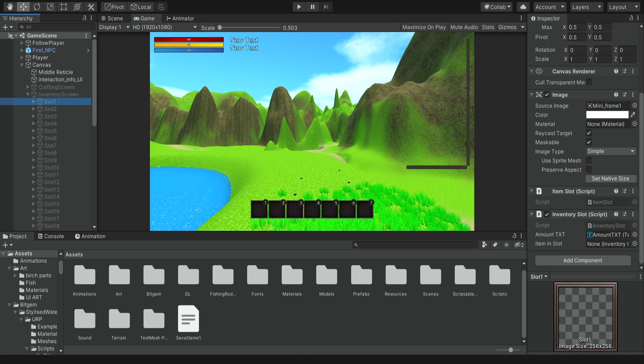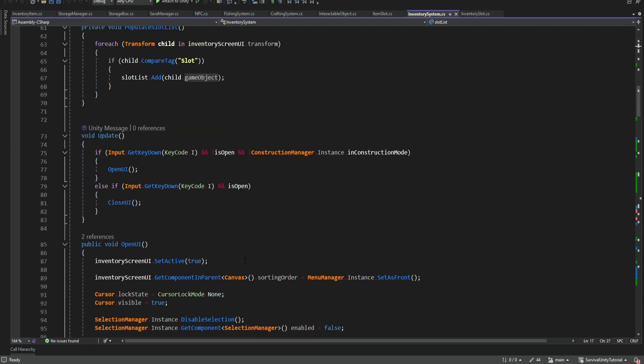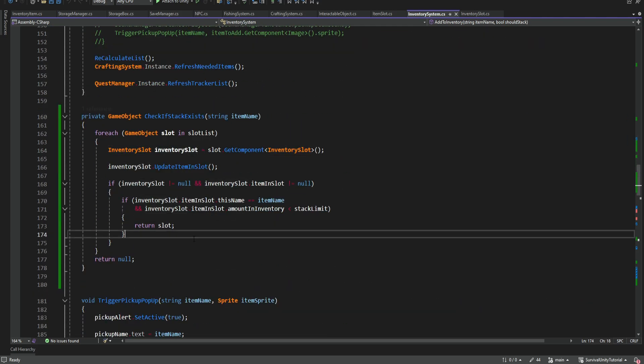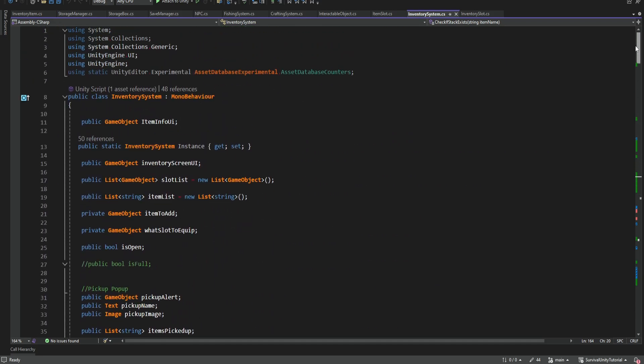Instead of saving the items as game objects, we're going to refactor the entire script to save inventory slots. This way it's going to make our code much cleaner because we don't have to always get the component out of the game object. For example, over here you can see that we get the stack and then get the component for the inventory slot, but there's no reason to do this because every slot should be this inventory slot. We can see this pattern all over - we're always getting the inventory slot out of the slot game object.